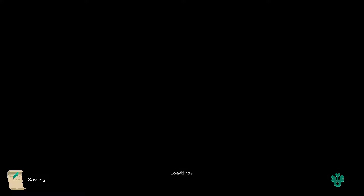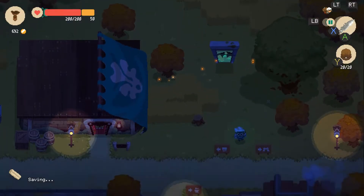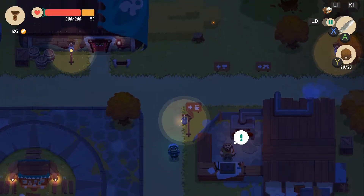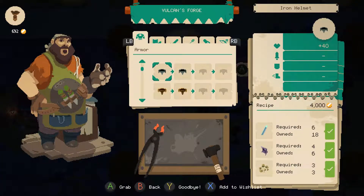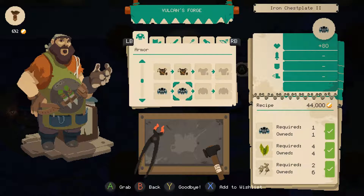Alright, Smith, what do you got for me? Now that I've collected all these extra materials. I can make a... No, I can't — it costs 44,000 gold. But I have the materials.